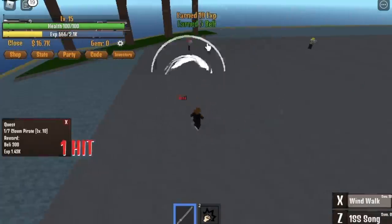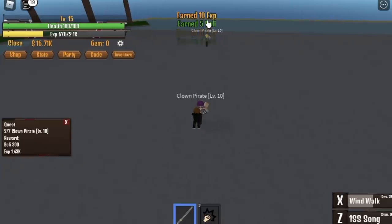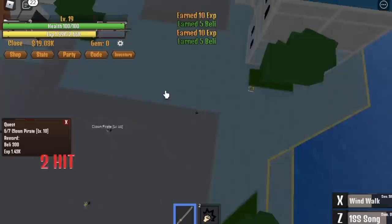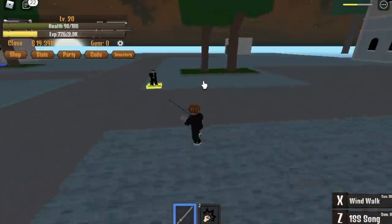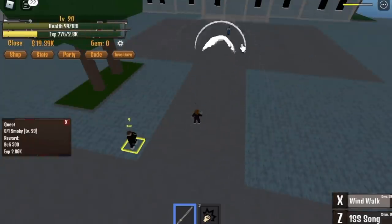Now we've already unlocked all the skills of the Katana. How to maximize this? Just do this: Wind Walk, One Sword Style Song — there you go — and another Wind Walk, and that's it. When you reach level 20, go to Smoky guys.